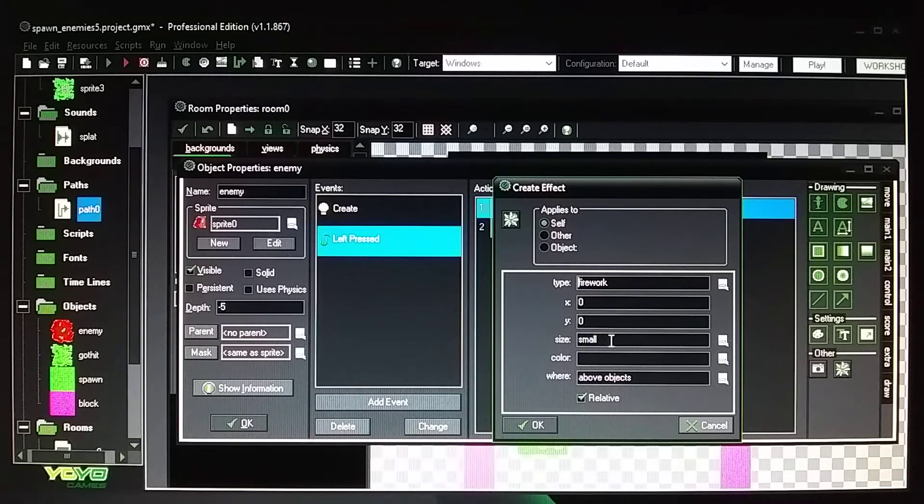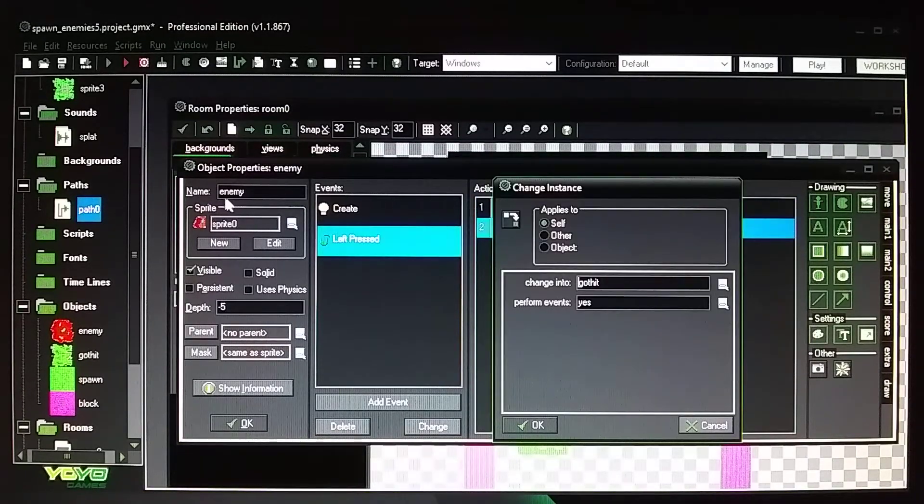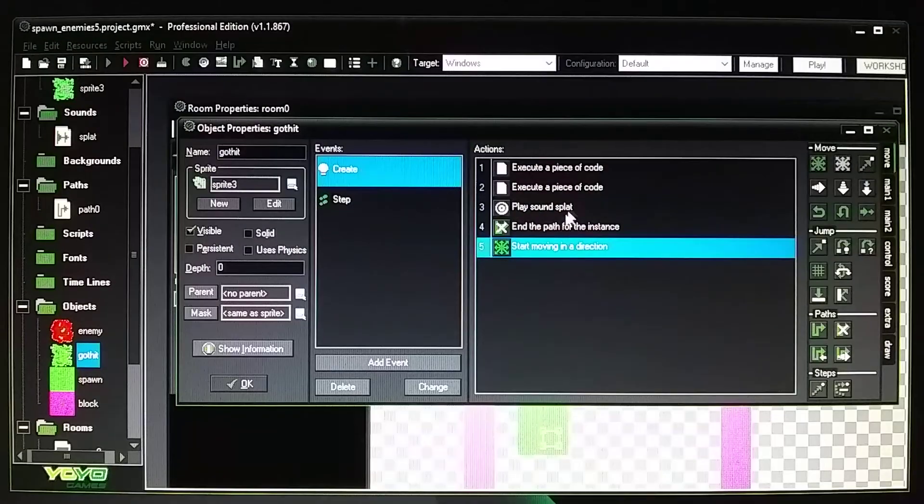I tried medium effects before and it slowed my computer down, so I use small. You don't have to use the built-in effect at all — you can make your own animated effect in Photoshop as a series of images instead of using Game Maker's effect. The mouse click also switches the enemy slug to a 'got hit' image.